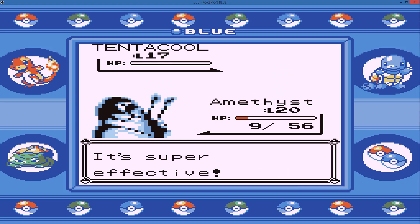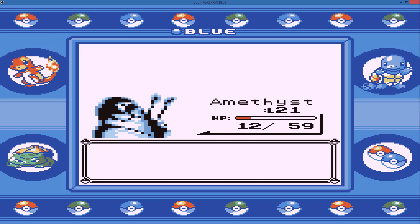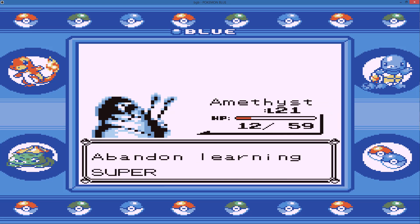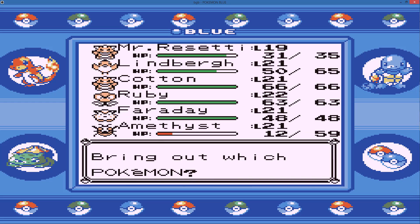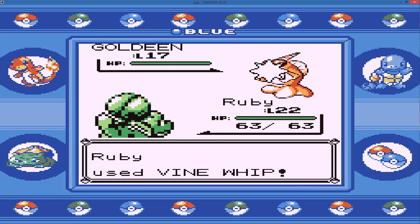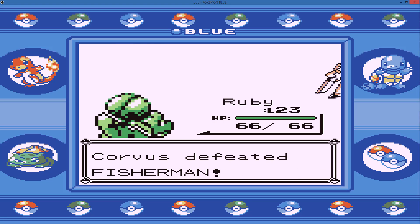Be careful Amethyst, he's trying to use Supersonic — no thanks. He sends out a Goldeen, switch out into Ruby. Ruby takes it out without a crit. Level 23, so I can't really use Ruby very much anymore until after I beat Surge.